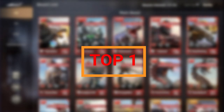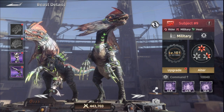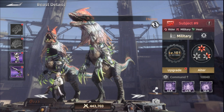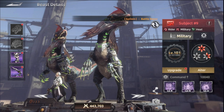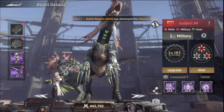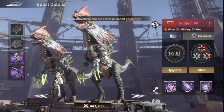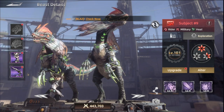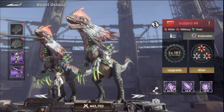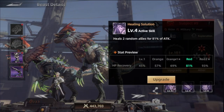The first one we're talking about today is going to be Subject 9. Subject 9 is one of the great beasts to use in the BvB — he can be a pain for you if the other team is using him as well. When it comes to BvB, we're talking about the exploration skills, the ones that take effect in exploration as well as BvB. The reason why he's number one is because he helps out with healing two random allies.